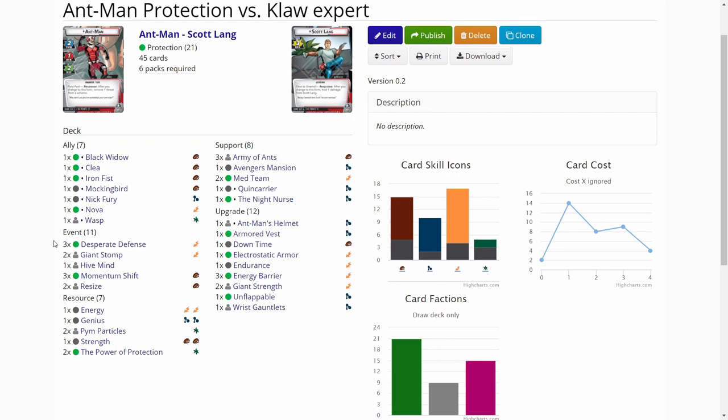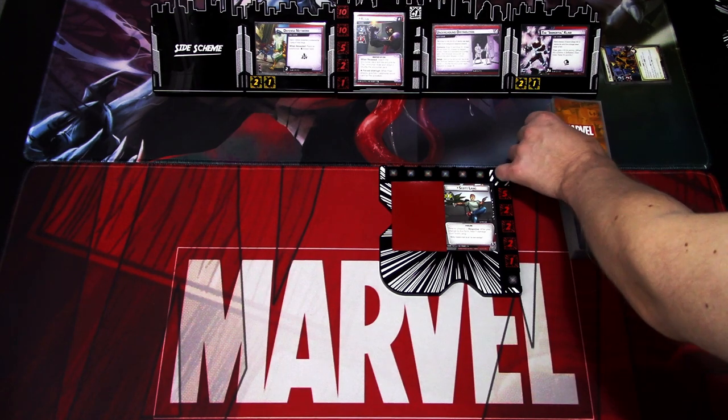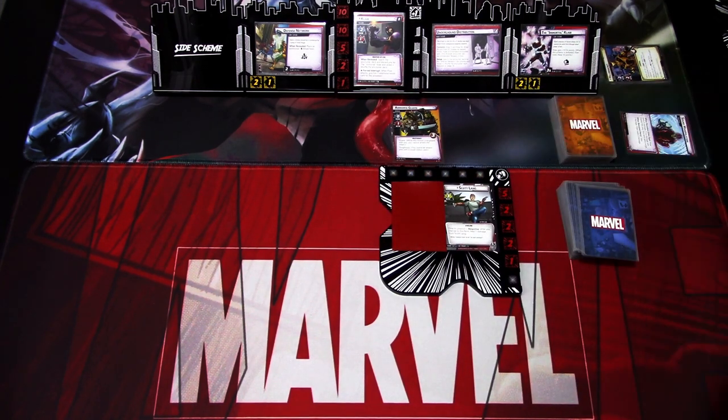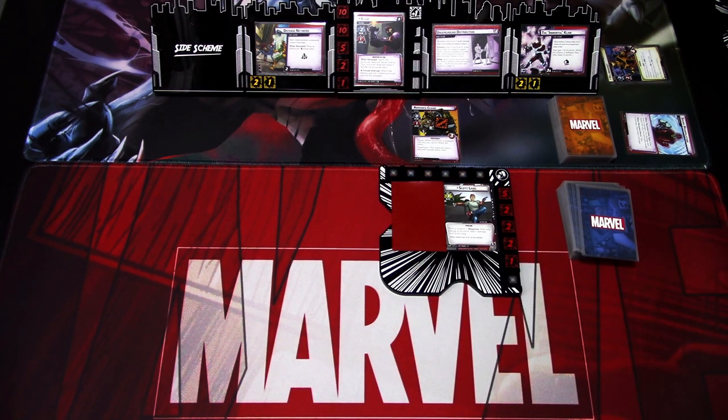We're playing on expert difficulty. We have a couple of side schemes in play from the Kang set: the Immortal Claw, which adds an acceleration token and 10 health to Claw, and Defense Network, which prevents us from thwarting the main scheme. We also flip until we get a starting minion — we get the Armored Guard, which comes into play tough.